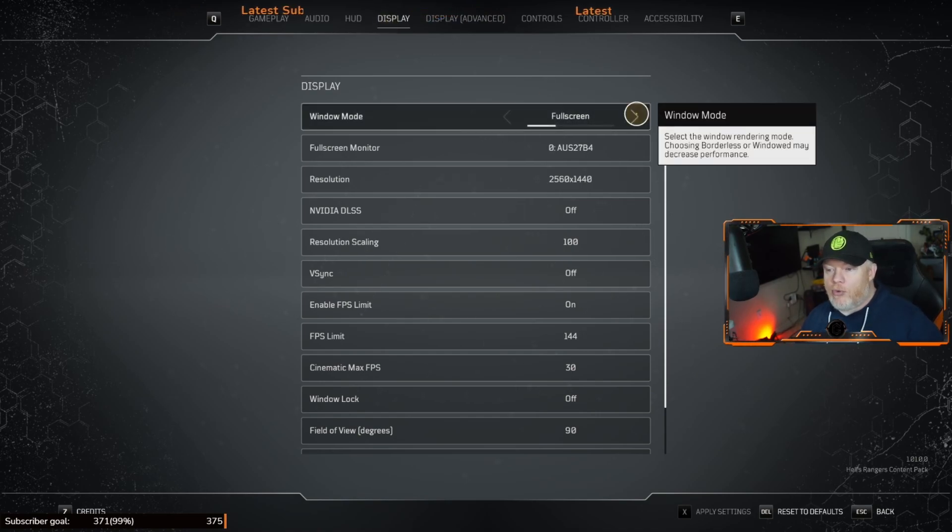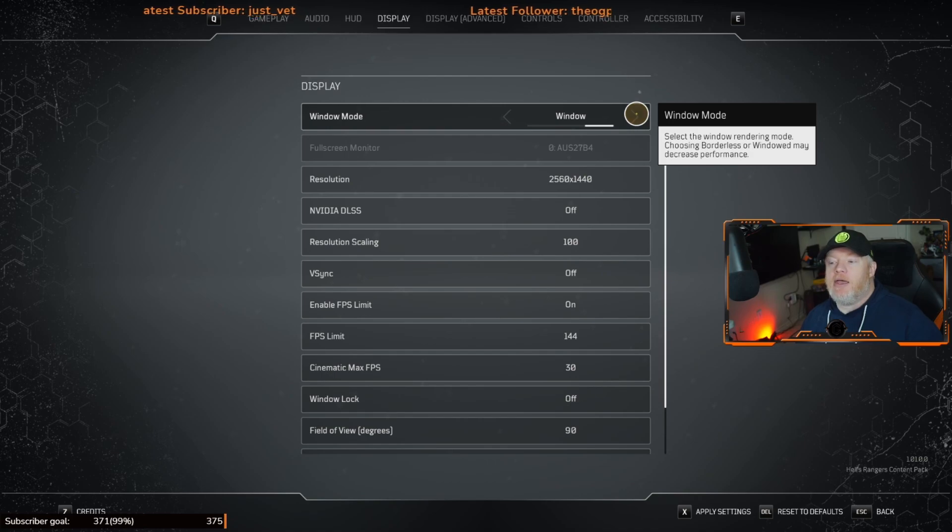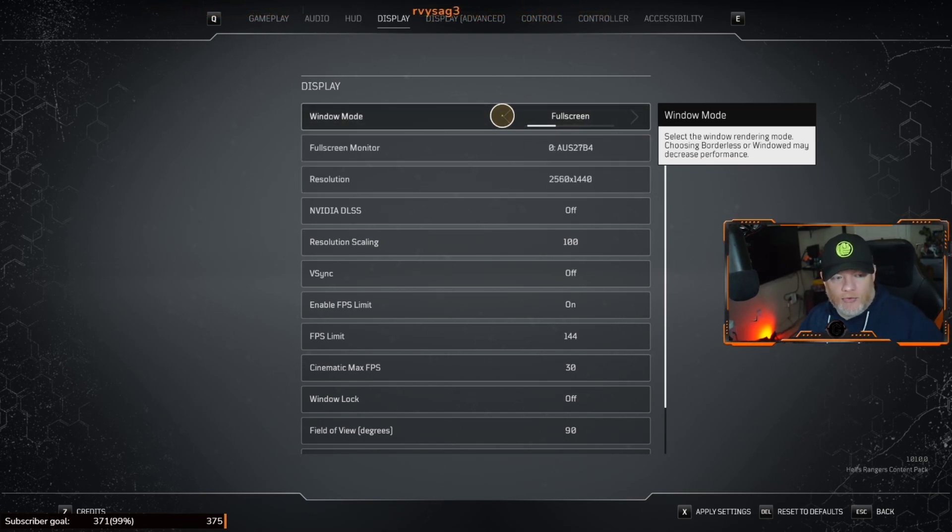Let's talk about windowed mode. You have Full Screen, Borderless, and Window. If you have an older card, they recommend — and I would recommend — Windowed mode. This gives you the game in a box on your monitor. It contains the game, helps with rendering, and allows more resources from your graphics card to be conserved and used elsewhere.